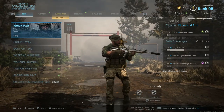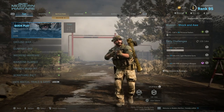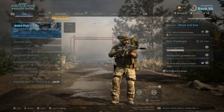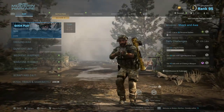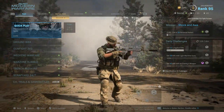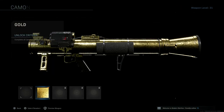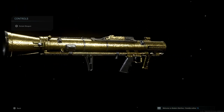Anyways guys, that is pretty much going to conclude today's episode. We unlocked Gold for the Strella and played pretty well in both matches. That Counter UAV on Backlog — I really thought I was not gonna destroy it because I missed it the first time, then missed it again, and finally got it. It was so nerve-wracking. Thank you guys so much for watching — make sure to drop a like if you enjoyed, and subscribe. Let me know in the comments what you think about the Gold Strella.